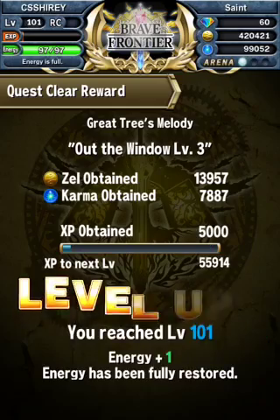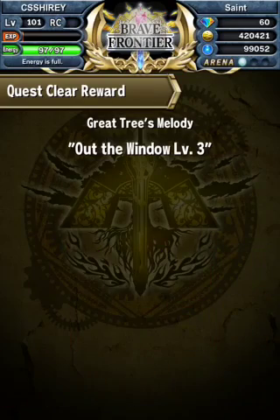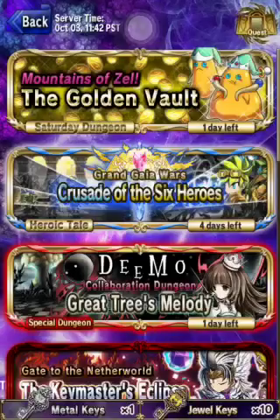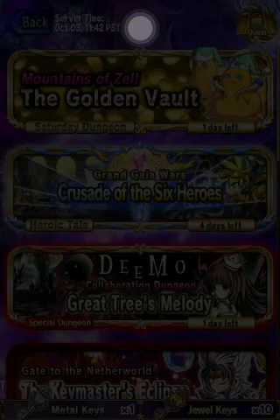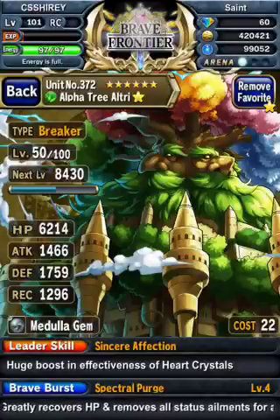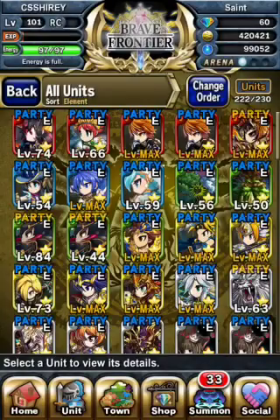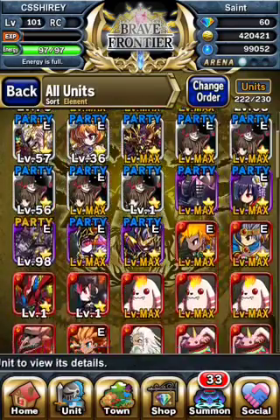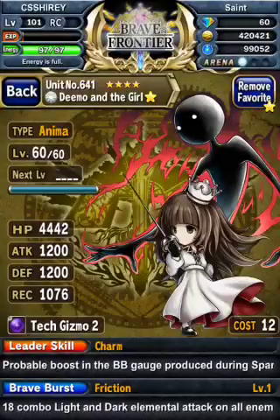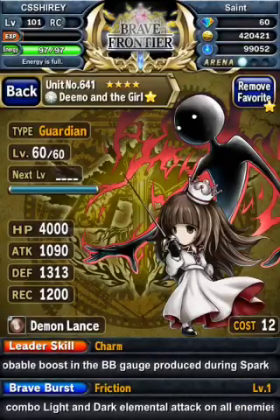I actually have two trees. I just took one of them to six-star from Super Metal Parade, and it's right here. Brave Burst level four — that's just because I had the five-star at Brave Burst level eight before evolving. There are my five Dinos: I have a Guardian and four Animas. Those are the unchanged stats for Breaker and Anima.